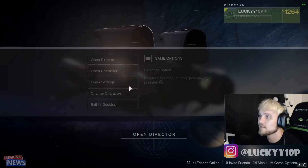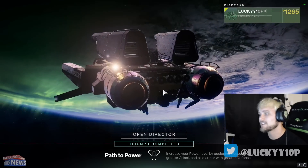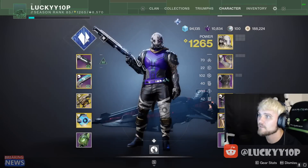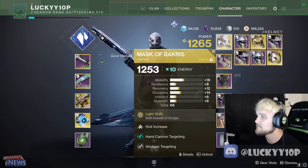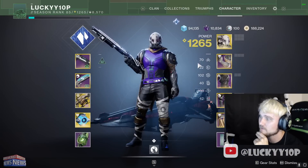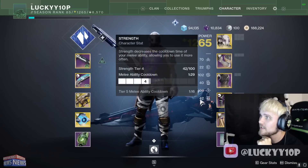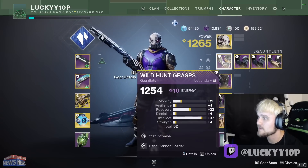That'll be my Titan build — what I'm going to use Friday morning for Trials, and I'll be live streaming it. Now let me cover my other characters. You might be a Warlock main or a Hunter main — me personally, I play Titan primarily right now. I'll be using the Revenant class on my Hunter and using Mask of Bakris. I have similar mods to my Titan — hand cannon targeting, shotgun targeting, and a mobility mod for my stat split. I've got an insane stat split on my Hunter: 70 mobility, 20 resilience, 100 recovery, 40 discipline, 100 intellect, and 40 strength.